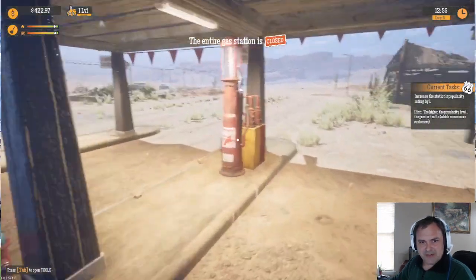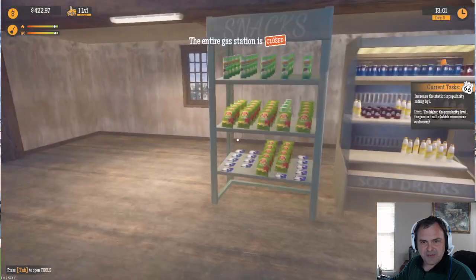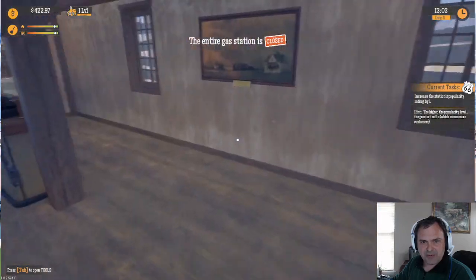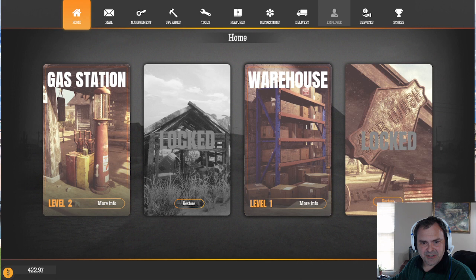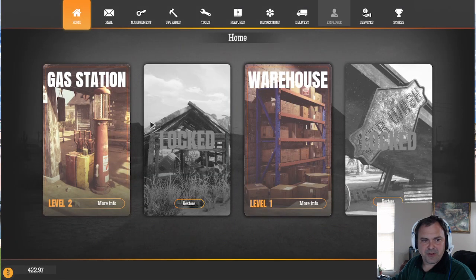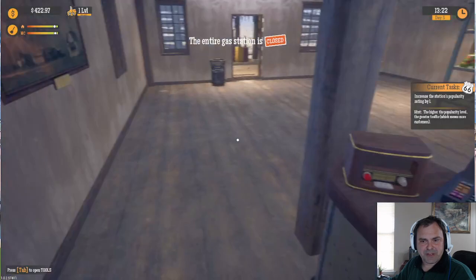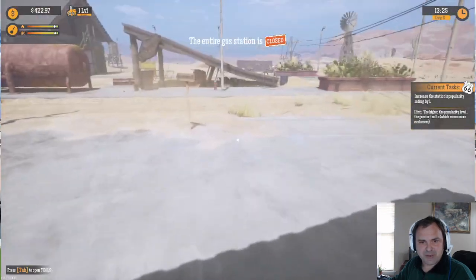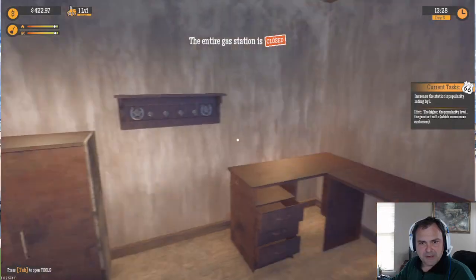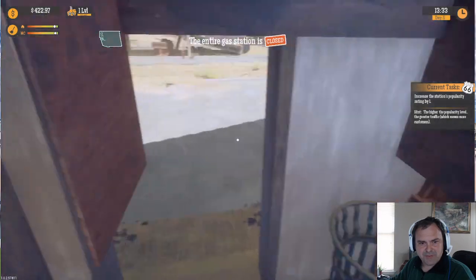We still got some tasks to do. I need a new shelf probably for the station. Let me check — station level 2, upgrade. It looks like I need to complete more fuel injections to be able to upgrade. I think that's pretty much all we need to do, so I might as well go ahead and put that up.